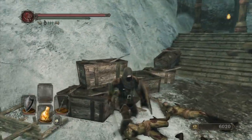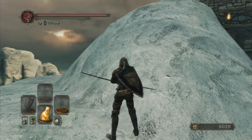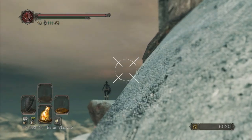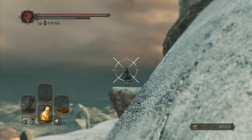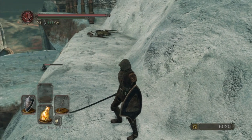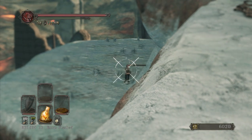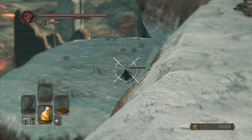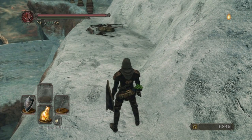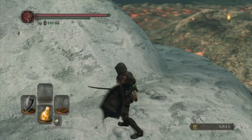Grab up all the loot here. Next part we've got some miracle users and then some ambushes happening up front, so let's take out the miracle user first. We're gonna see more of these guys later on. You can also get their set by killing them. I've only managed to obtain the chest, boots, and arms on my main character - never got the helmet. I don't know if you can even get the helmet from them.